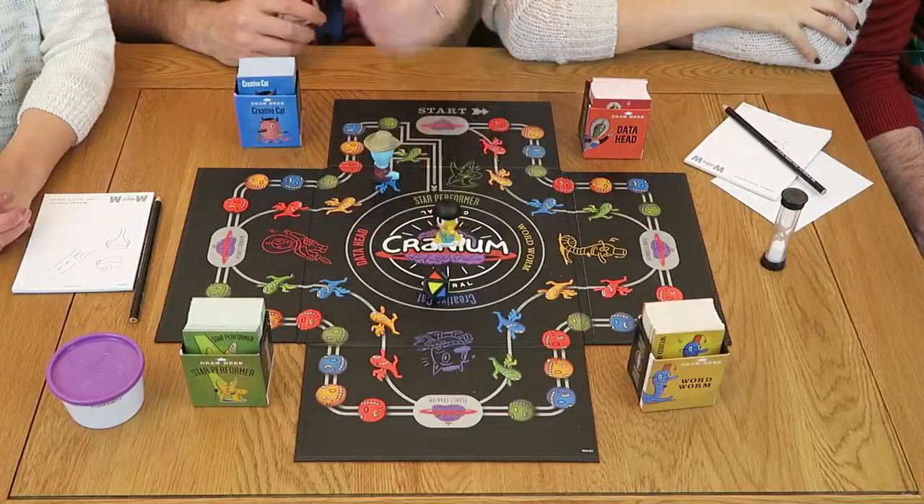Once you have one card from each box, you may move into Cranium Central. On your next turn, the other teams get to choose the box for your final activity. If you're unsuccessful, you must wait until your next turn. The first team to successfully complete an activity in Cranium Central wins the game.